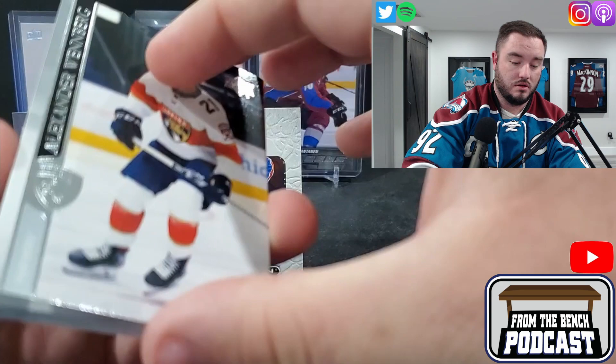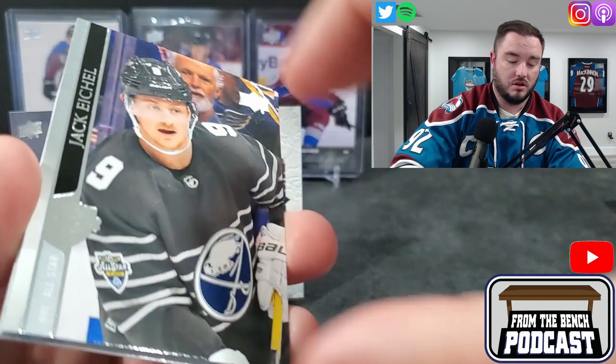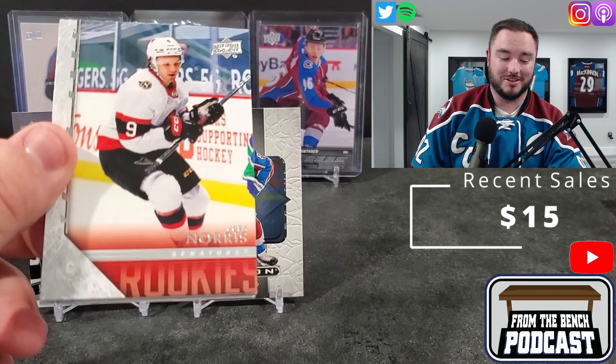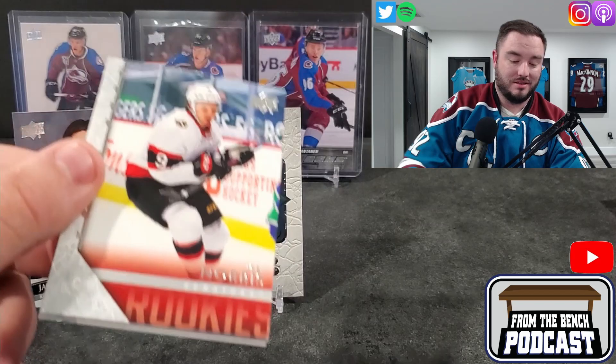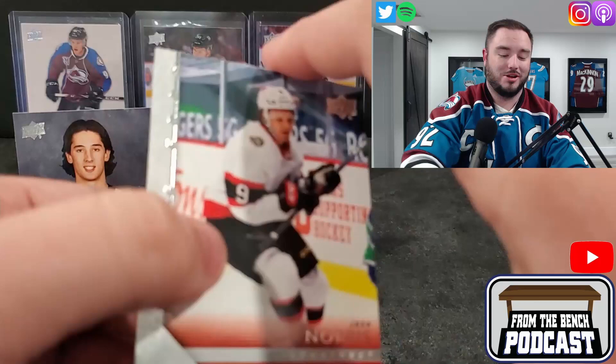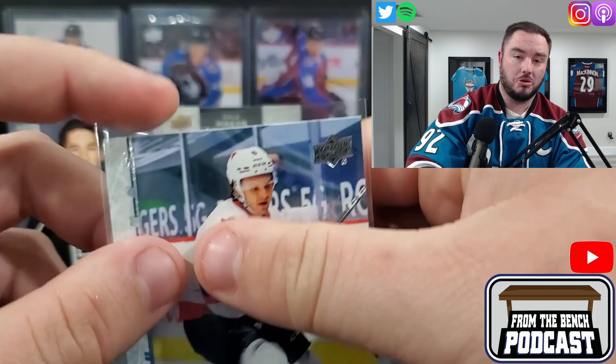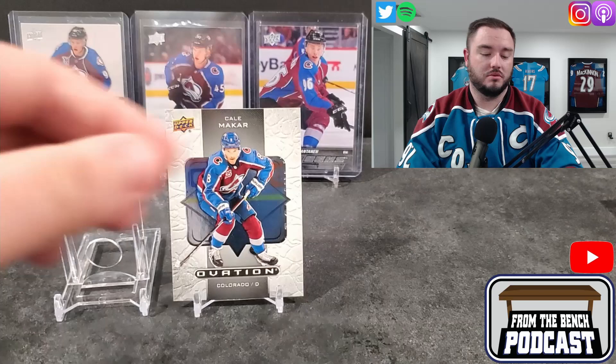We got Markstall, we got Jack Eichel — where's he gonna go? We got our rookies for the Senators — Josh Norris in the Tribute. I thought it was going to be Tim Stutzle again. I've only pulled two Stutzles out of these so far. Norris is probably the worst pull — opening five of these I've got two Stutzles.